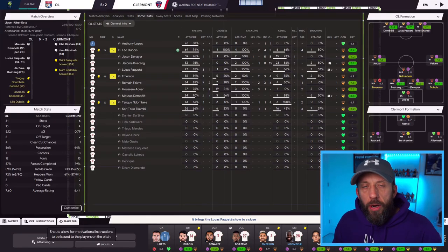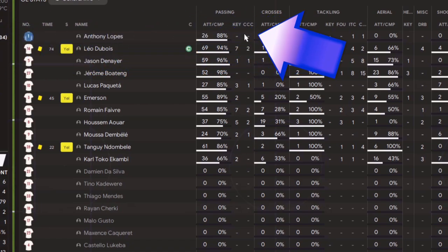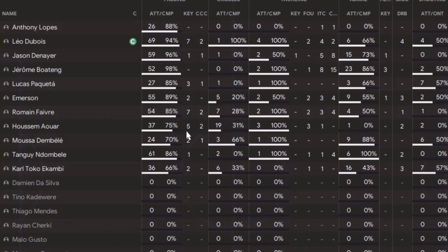This is the game I showed you at the start. I'm trying this tactic now with Lyon because I'm not convinced it's going to work at a load of other clubs. Remember I built that tactic for Betis and Betis alone. But we've transferred it over to Lyon now and we are 5-2 up. What I'm more concerned about is the key passes column — it's full. We've got seven key passes from Leo de Boss, seven from Roman Favre, five from Hasimaa, three from Pequeta, two from Emerson, two from Ekempe Dembele. Key passes all over the park.